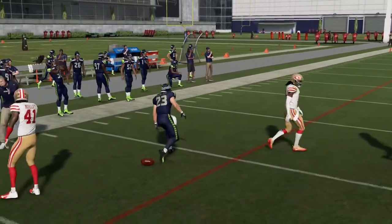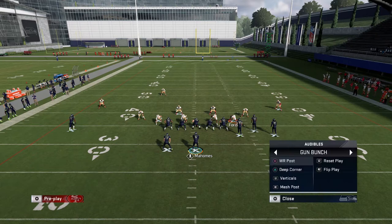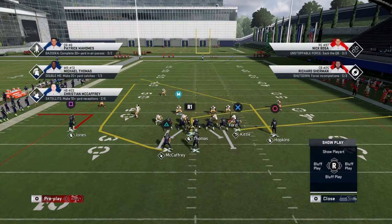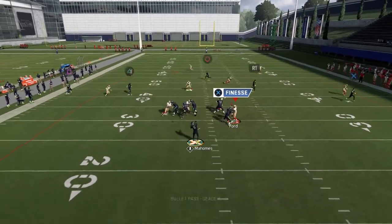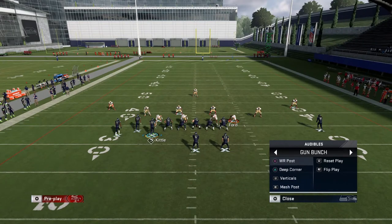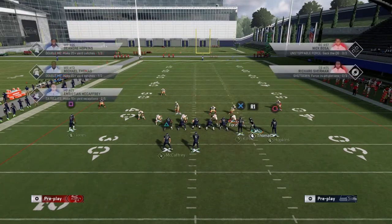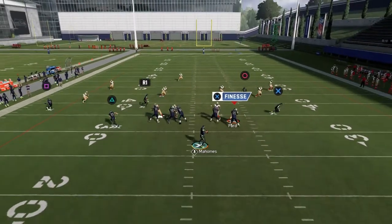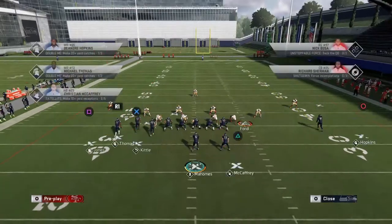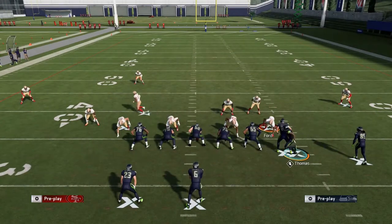That's the first setup. Second setup along the same lines: flat route, flip the play again on Mesh Post. Put Thomas on a slant, same motion step, and you can hit that post route — it's a five-out play and very good against coverage. Against the blitz it's not that great, but against somebody playing a lot of coverage this is very good because it's hard to guard everything. You can throw the wheel route, throw the slant, could throw the tight end flat, and you still have the post — very tough play to guard.